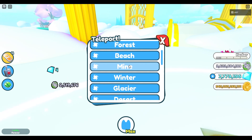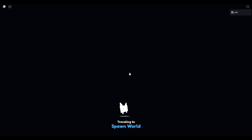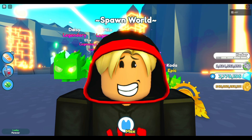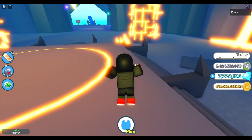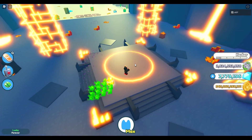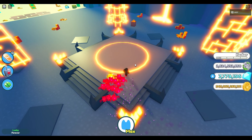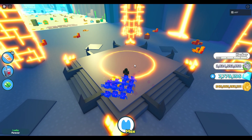So basically, what you're gonna wanna do is teleport to the volcano area. This strategy is gonna get you normal coins, but it's also gonna be benefiting you with a ton of gems. You're gonna go over to this chest — the chest at the spawn world at the volcano area — then we're just gonna wait for the chest to spawn in quickly.